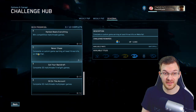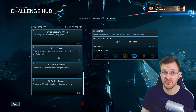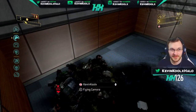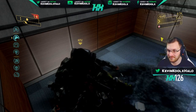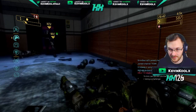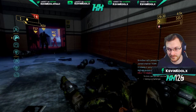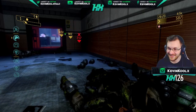The last three seasonal challenges: Never Chase is complete a custom game earning at least three kills on the map Waterfall. We'll be doing some custom game lobbies on our Twitch channel to help you grind out this challenge. We also have Got Your Backdraft — complete 20 Matchmade Firefight Games. The same challenge was in Season 5, and we found a quick workaround: if you jump in with a party of four and suicide each other in the very first round, lose all your lives and finish the game, technically you completed that Firefight game. You can complete these 20 games probably within about 30 minutes. Make sure you jump in with a party of four so you don't grief out anybody who actually wants to play Firefight.